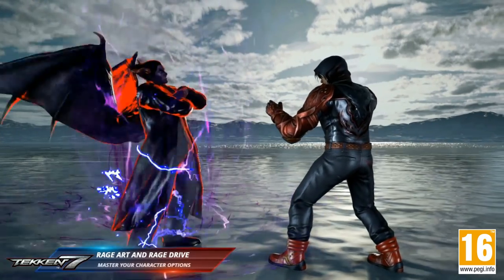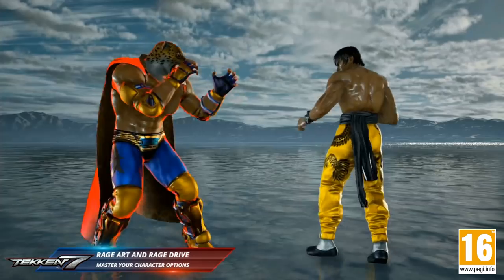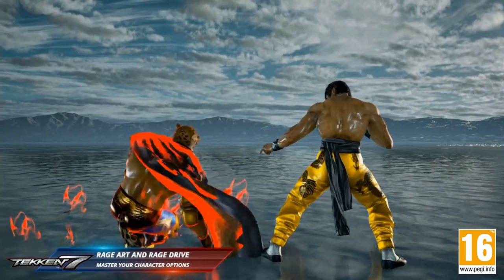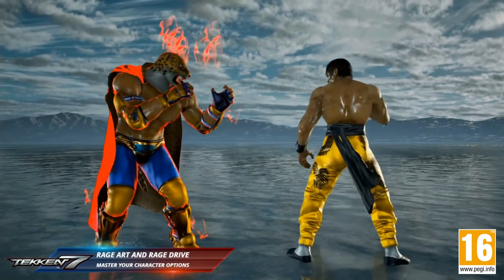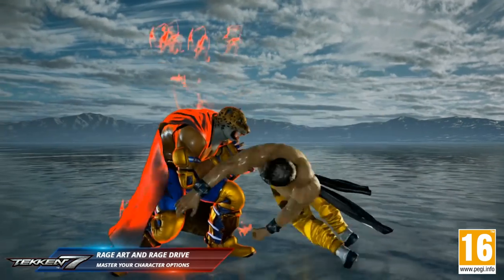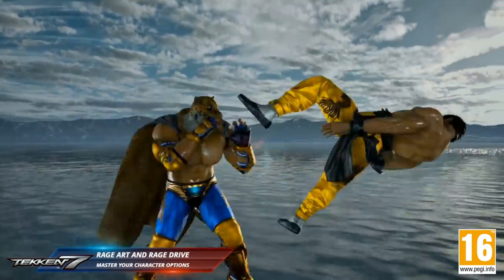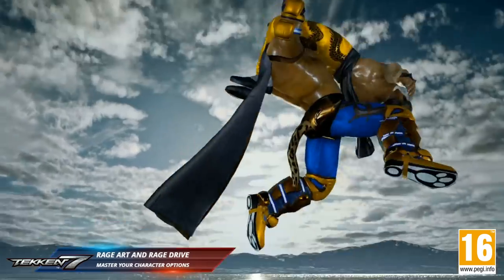The key to victory here is knowing what your opponent is going to do and reacting to that. For example, with the 1-2 into the low that Law is going to be doing, one option is you can block it and punish with the rage drive into a huge combo that can end your opponent. If you're not confident in doing such a big combo, you can always opt for the rage art, which will guarantee victory.